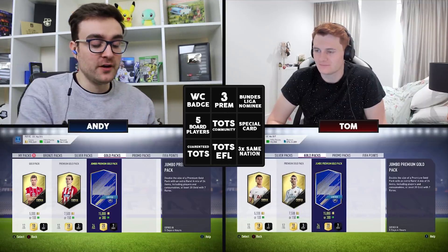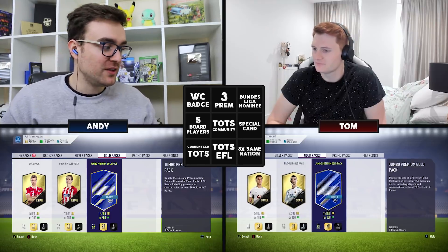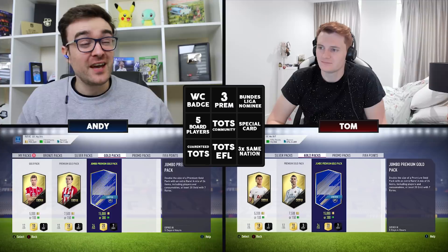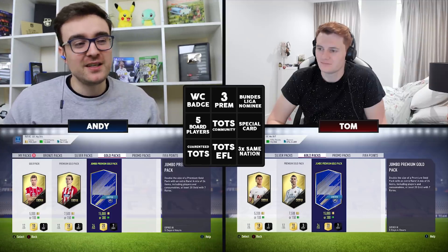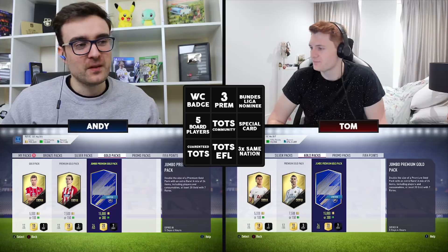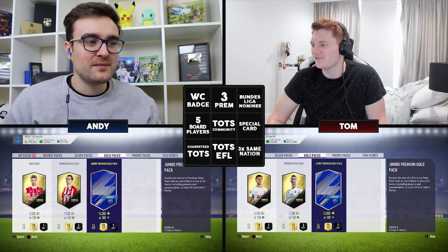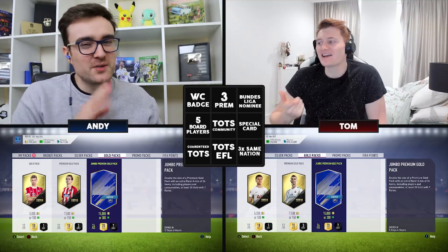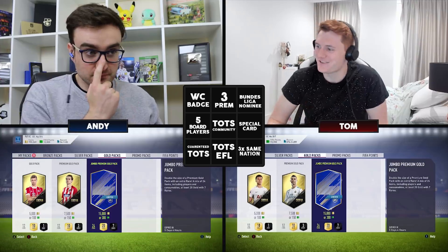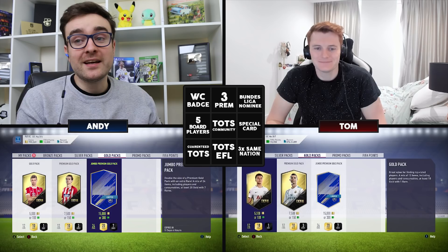So hopefully we're going to absolutely smash it today because we need to get two Team of the Seasons to complete this checklist. You need one from the EFL and one from the Community slash Most Consistent Team of the Season. We also need to get someone in your pack who's a normal card that is a guaranteed Team of the Season — like Pack Ronaldo, Pack Harry Kane, Pack Sterling, Pack Salah, Pack Sane. Sane's a good one because he's actually guaranteed.